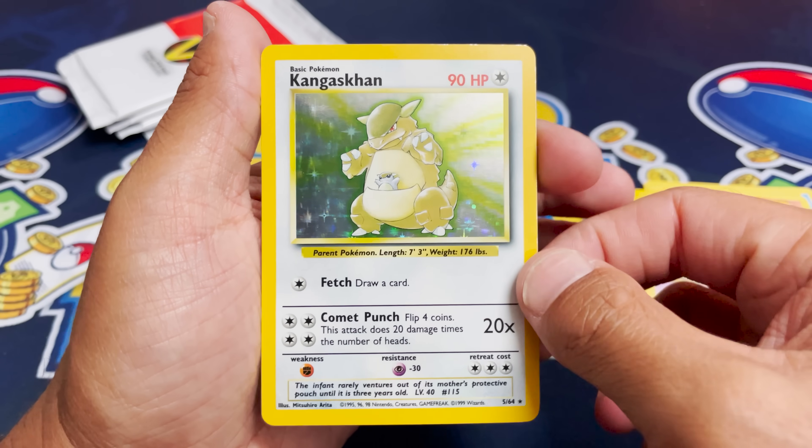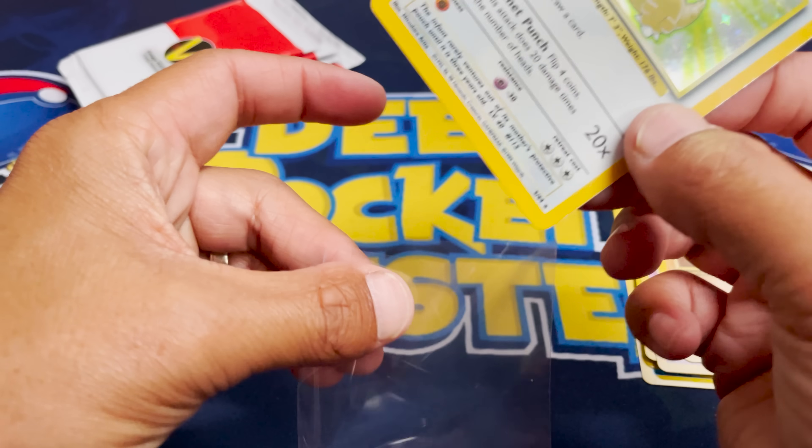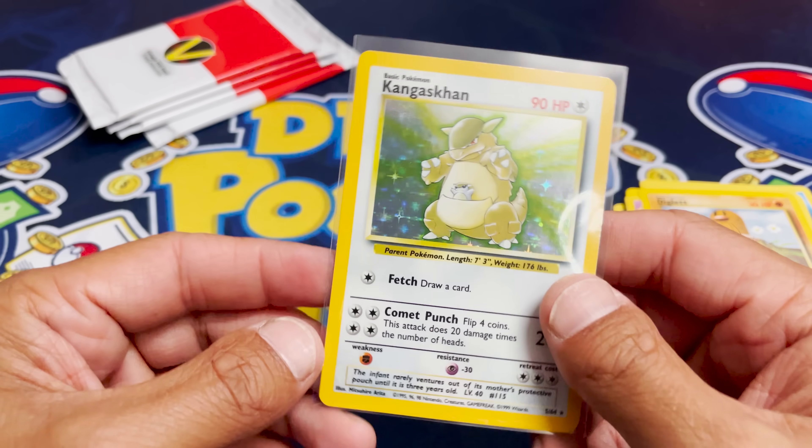Kadabra. Gengar's Khan. Can this get any better? A Diglett? No, it can't. Gengar's Khan Holo. So pack trick would be one to the front?